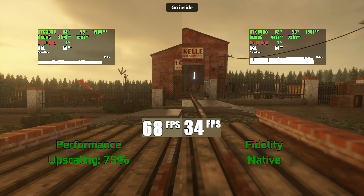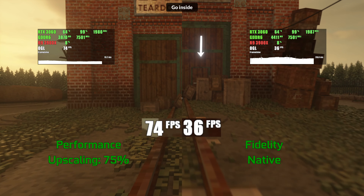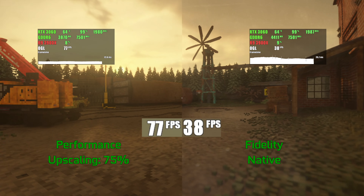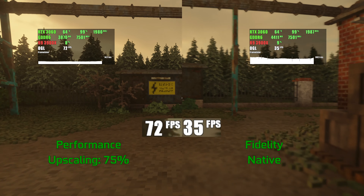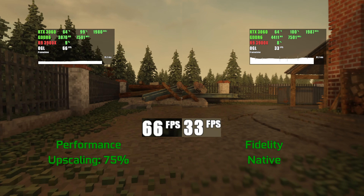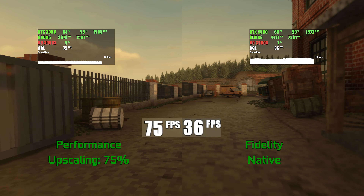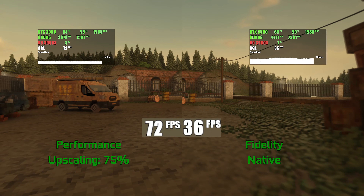The VRAM usage of Teardown is pretty low due to the really unusual rendering nature of the game. 30fps at 4K is achievable on maxed-out settings, but to get 60, the 3060 requires a 75% rendering option that uses some sort of reconstruction and medium settings with disabled effects. Both fidelity and performance modes don't drop lower than 30 and 60 respectively on the test segment without recording.